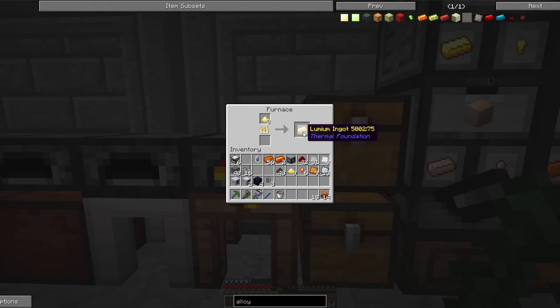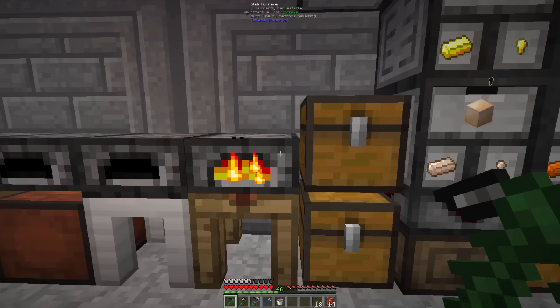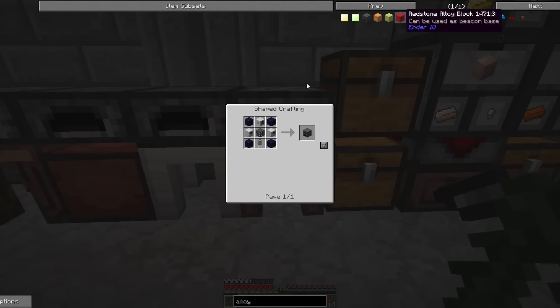Wow, that was a lot of crafting, but we did it — got everything. Now we have an alley smelter. That'll unlock tons of Ender IO stuff, which is great. I love Ender IO — very fond of that mod.